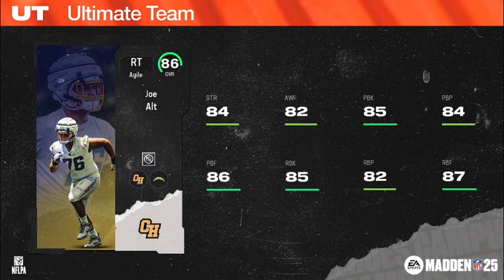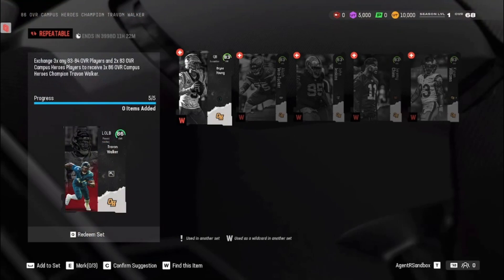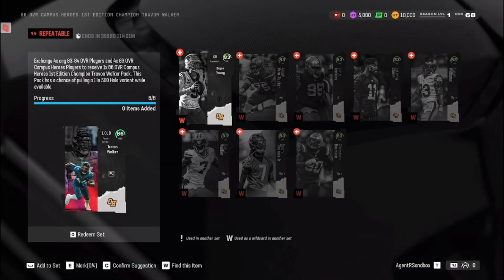Let's talk sets. Exchange any three 83 or 84 overall player items and two 83 overall Campus Heroes to receive one 86 Campus Heroes Champion of your choice — that's the Joe Alt set. For the First Edition set: any four 83 or 84 overall player items and any four 83 overall Campus Heroes player items to receive one 86 overall Campus Heroes First Edition Champion pack. This pack has a chance of pulling a one-in-500 hollow variant while available.